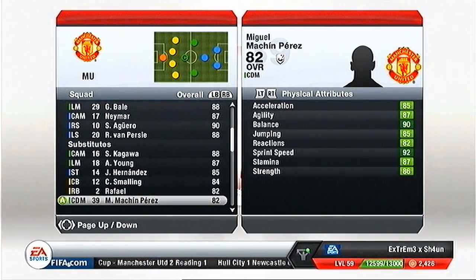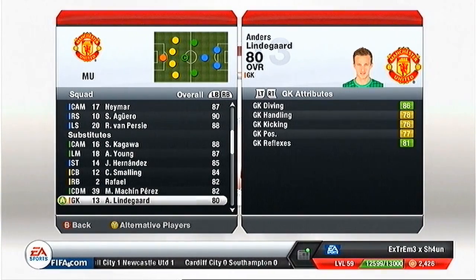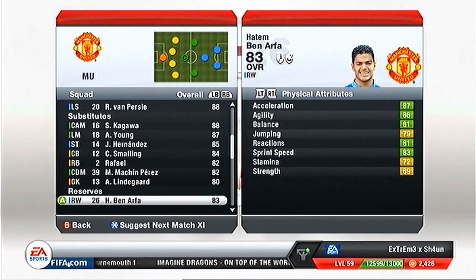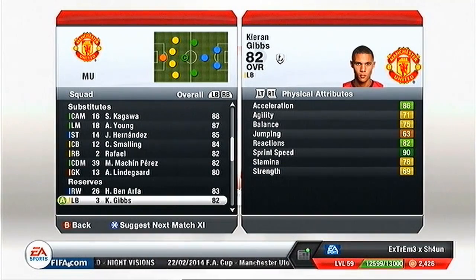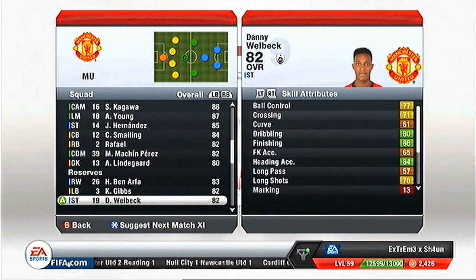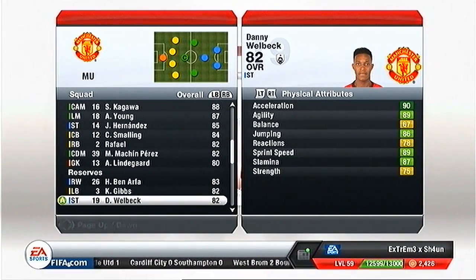He'll go up to about 90 I think. Lindergaard I just kept him - I swapped the goalkeeper to Joe Hart because I don't actually like Lindergaard much. Hatton Ben Arthur I brought in because Ashley Young gets tired easily. Kieran Gibbs swaps round with Marcelo. Danny Welbeck - he's good at long shots, actually pretty good even though people might not think it.